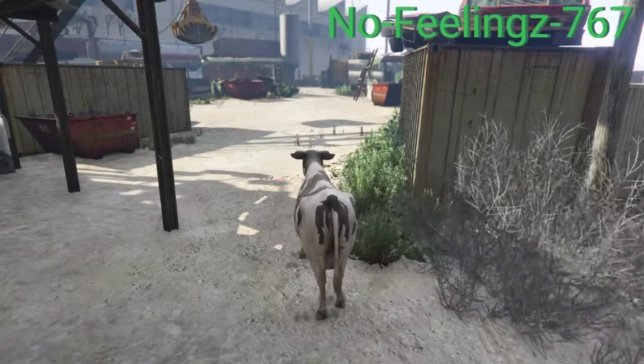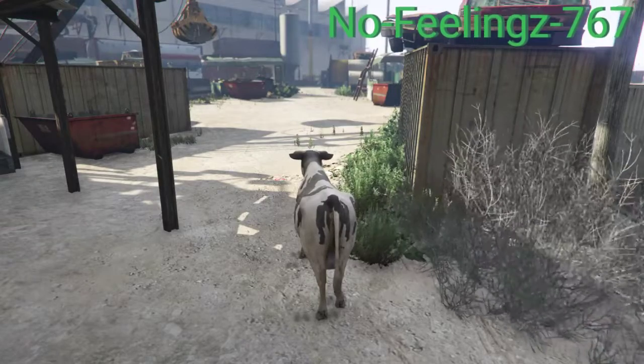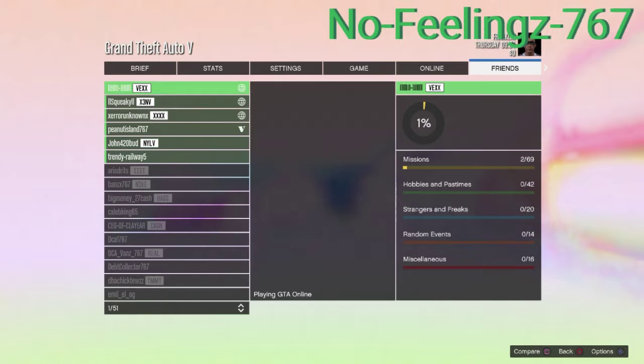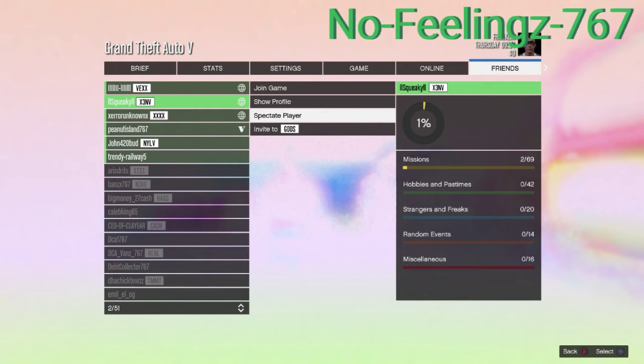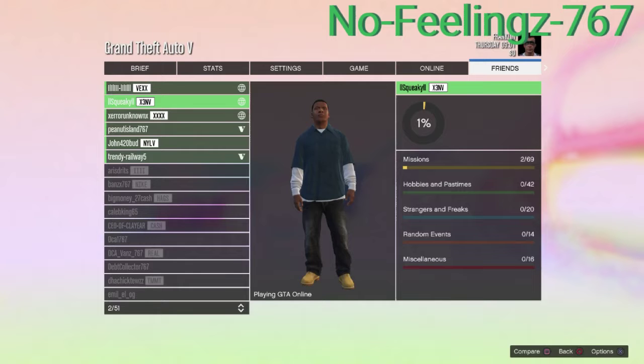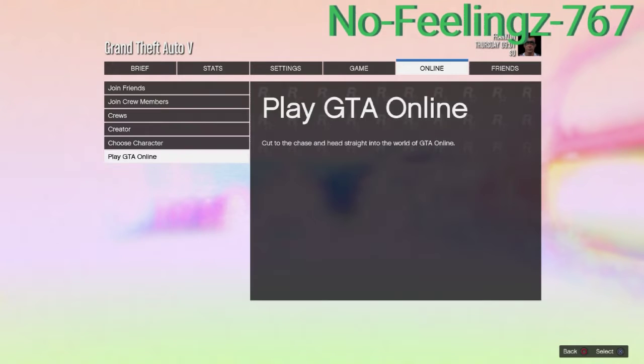After waiting, hit right on the d-pad. This is the part where you need to wait until the screen comes off the full white and you can see your character in between — that's the moment. Open your pause menu, go over to online, go with a friend, and go over to your friend where you can spectate him. Use spectate and don't do anything — just let it stay there and disappear.